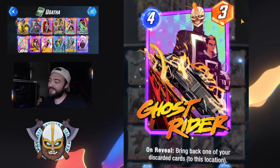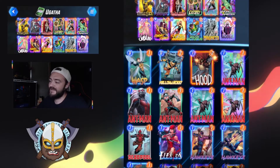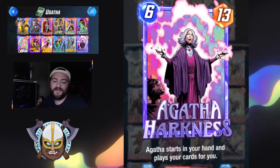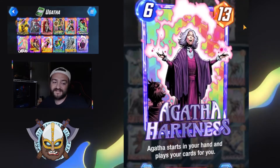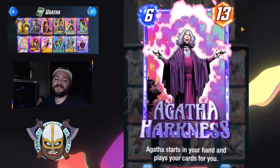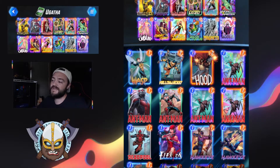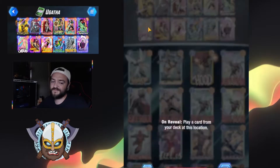Ghost Rider — we are playing with the Ghost Rider Lady Sif combo. So Lady Sif, we are wanting her to target Agatha and or Magneto. Obviously if we play Lady Sif into Agatha, we gain control back of our deck, which is nice when we're able to take control and play out some of those bigger power plays. Being able to rock out that Ghost Rider Lady Sif combo is just a really nice addition.